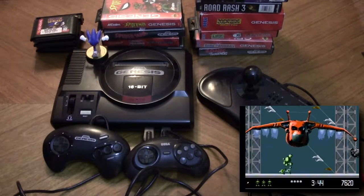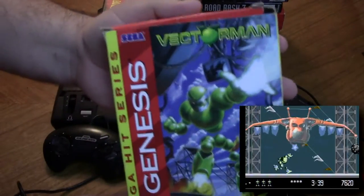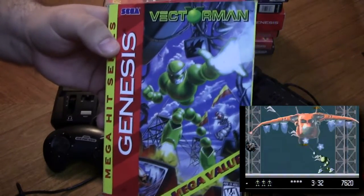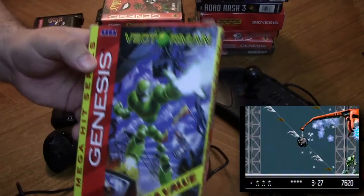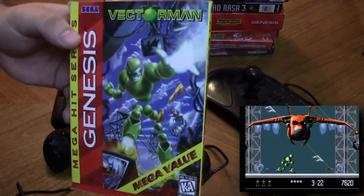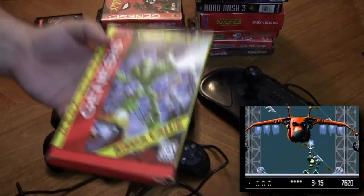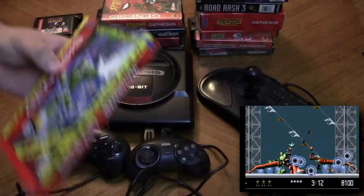Up next is one of my favorite games of all time and one of the reasons to own a Sega Genesis — Vector Man. This game was actually released pretty late in the Genesis life cycle; I think the PS1 had already come out, but this game definitely showed what the Genesis was still capable of. It pushed the Genesis graphically and sound-wise to its limits, and it is amazing. If you haven't played this game, please check it out or at least check out our playthrough — we played through it a couple years ago, so it's somewhere in the channel archive.